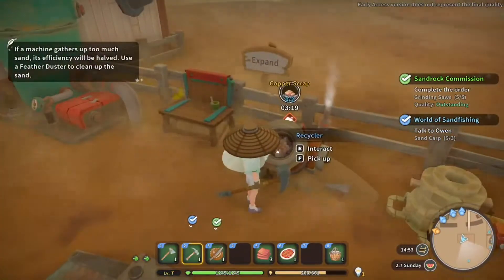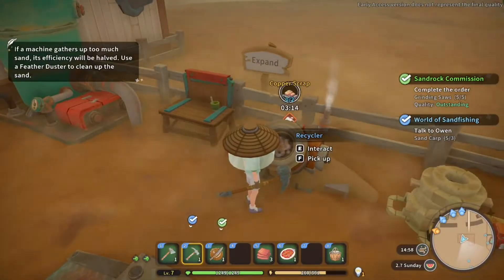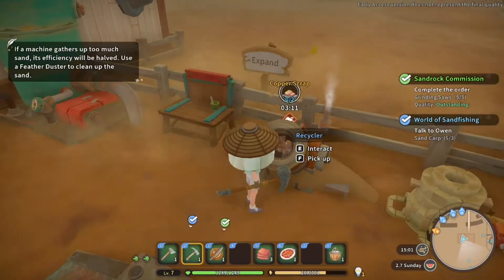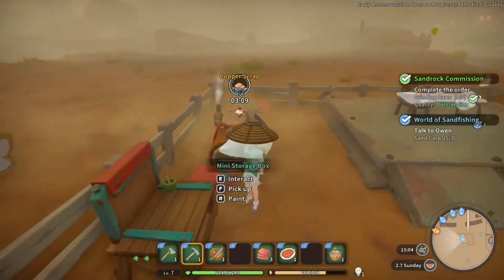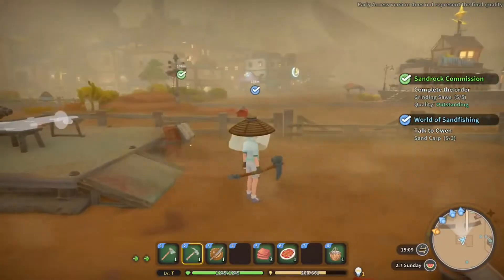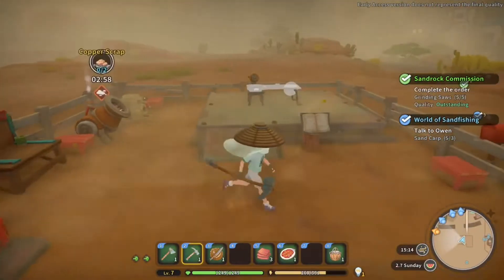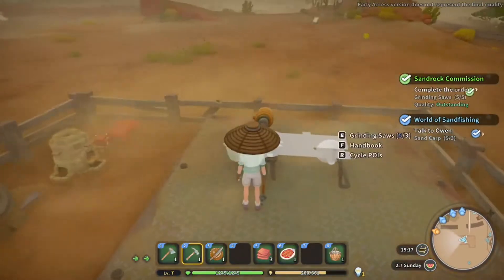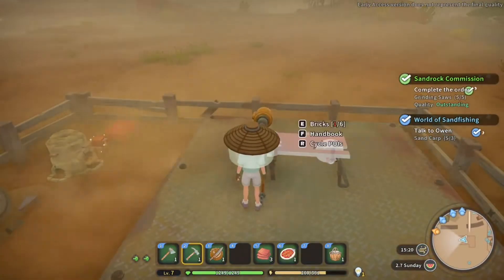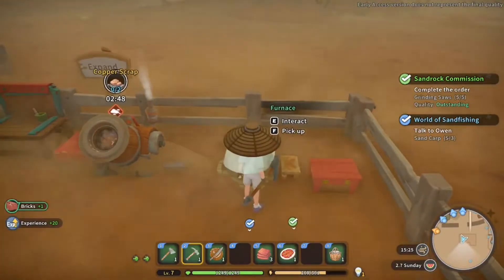Got an icon over here. If it gathers up too much sand, it will be hard to use the feathered duster to clean up the sand. Well then we need to find a feathered duster. I wonder if the commerce had that - I think that might have had them. I also want to build this grinding table as well, which is saws and bricks. Should we make some bricks? Let's make up a couple of bricks.